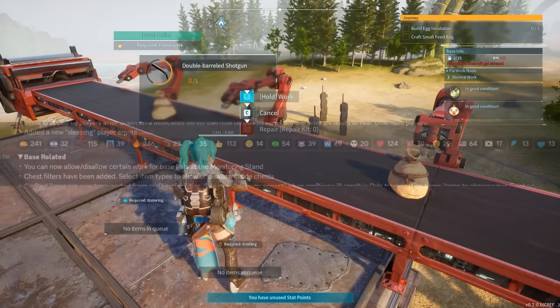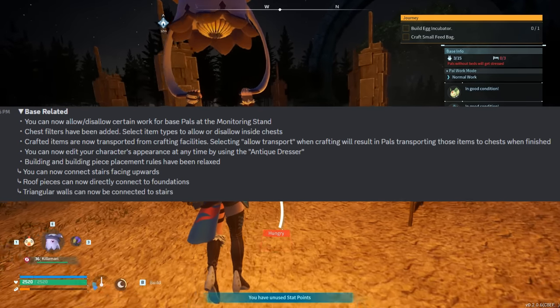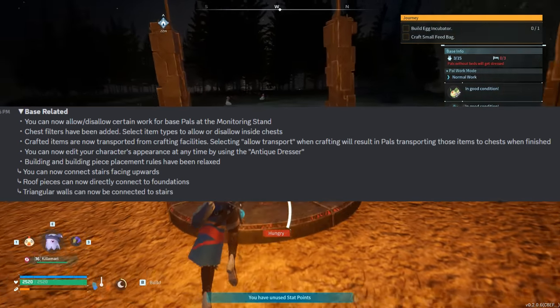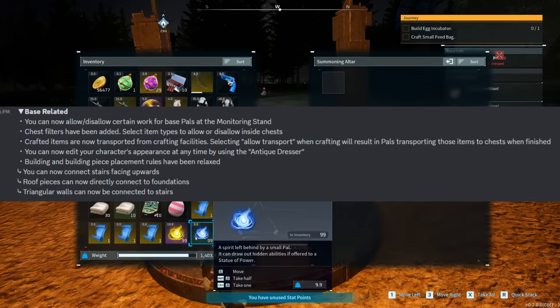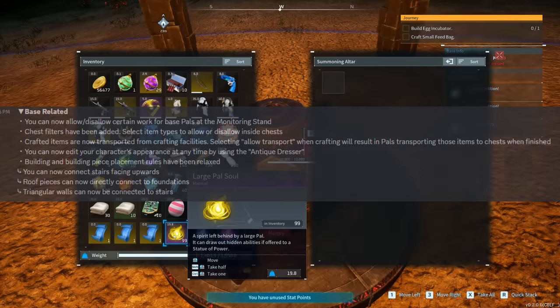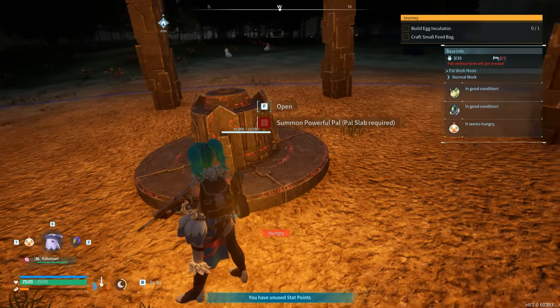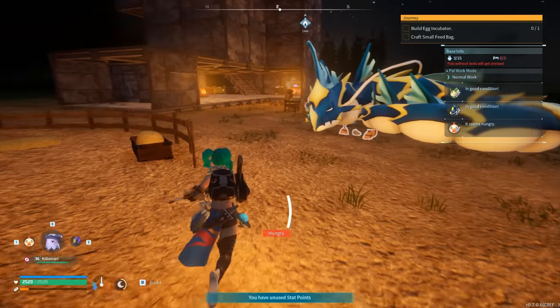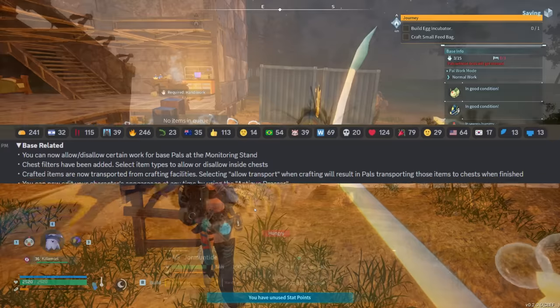You can now edit your character's appearance at any time by using the antique dresser building. Building piece placement rules have been relaxed: you can now connect stairs facing upwards, roof pieces can now directly connect to foundations, and triangular walls can now be connected to stairs. There are a lot of changes in terms of building, so now it should be a lot easier to create your base designs.